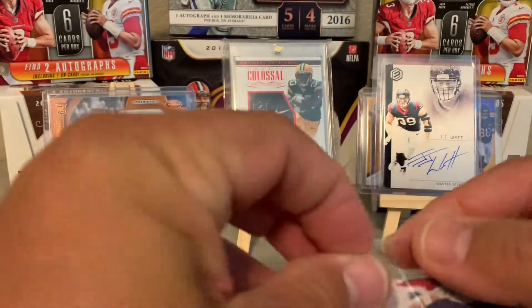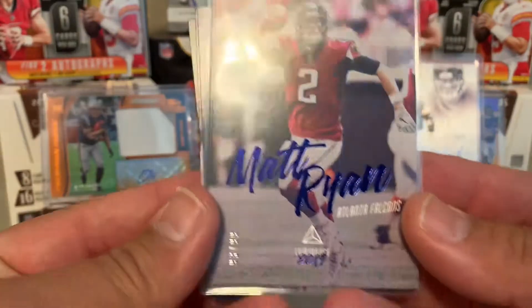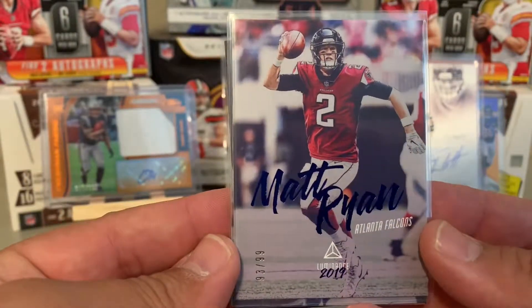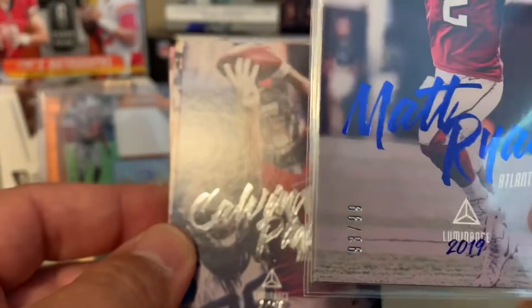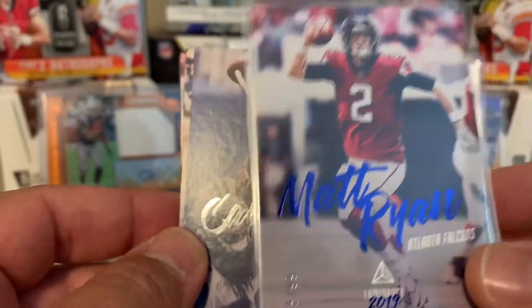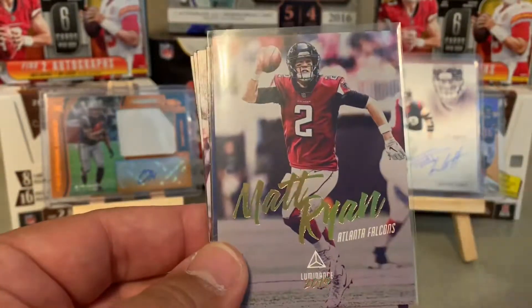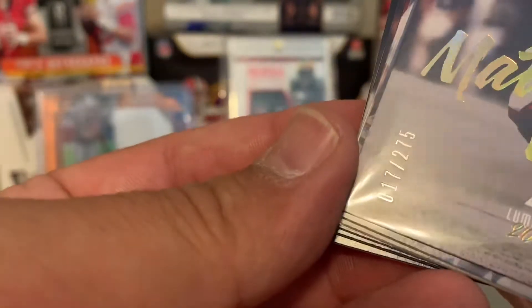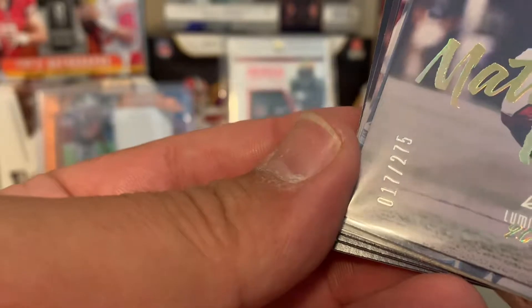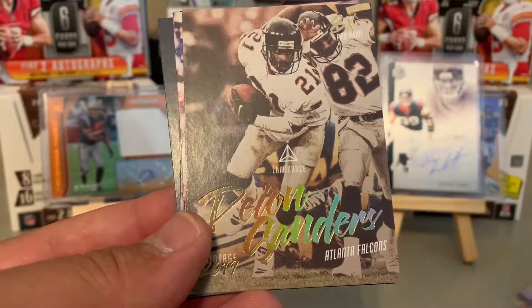We'll set that aside and it looks like we got into some AFC South action. Sometimes we like to get into the random division or random team breaks — it's a lot of fun because you get used to picking a couple teams and it's nice to change it up. So we got a Blueprint Matt Ryan, 33 out of 99, from 2019 Luminance, followed by another Matt Ryan — 17 out of 275, a gold print.